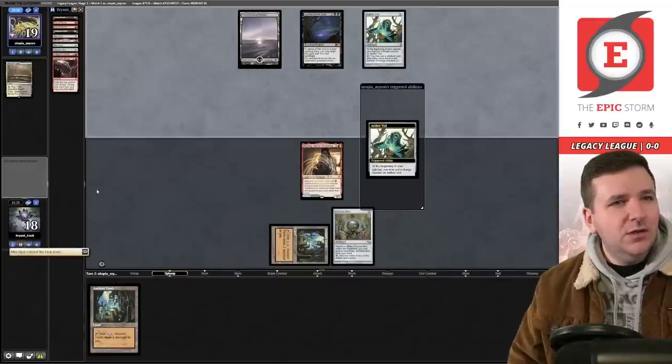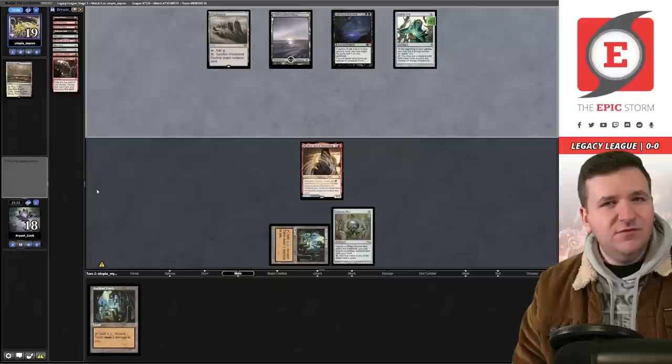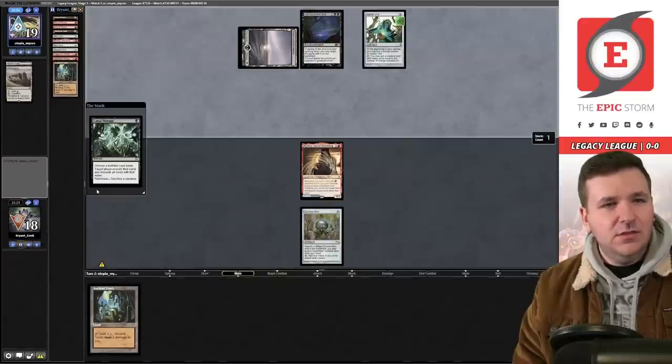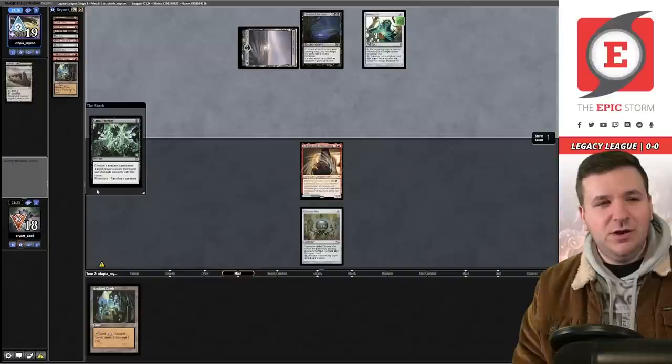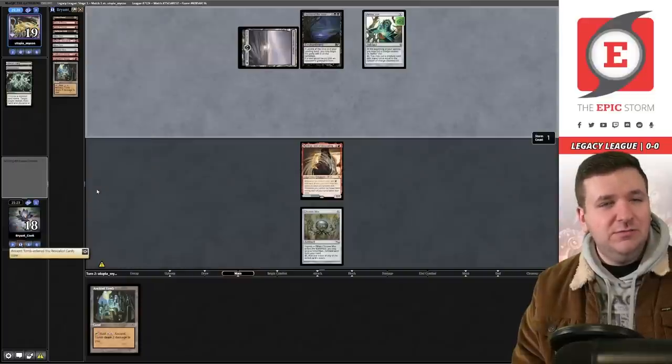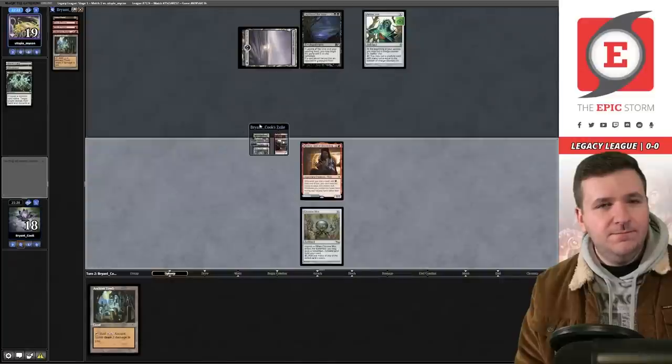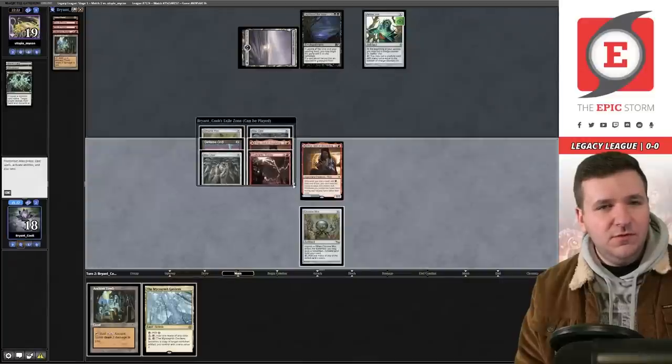We hit another Bergy and a couple relays off the top, plus a Defense Grid. Opponent casts Wasteland then Cabal Therapy — good luck! The only cards I'd have are Burning Wish or Echo, so they should name Burning Wish. They name the Echo — a fair call. We draw Gardens; no diamond, so we sit on this.